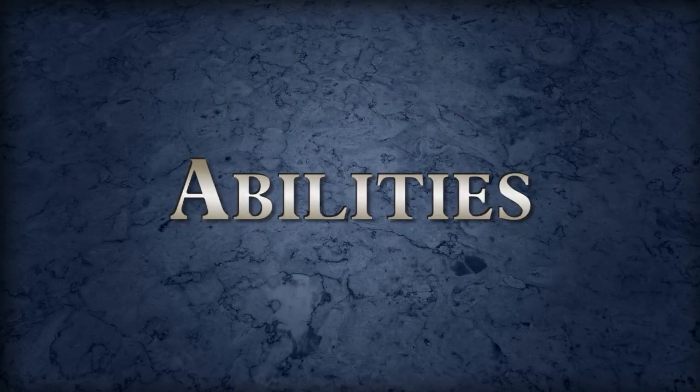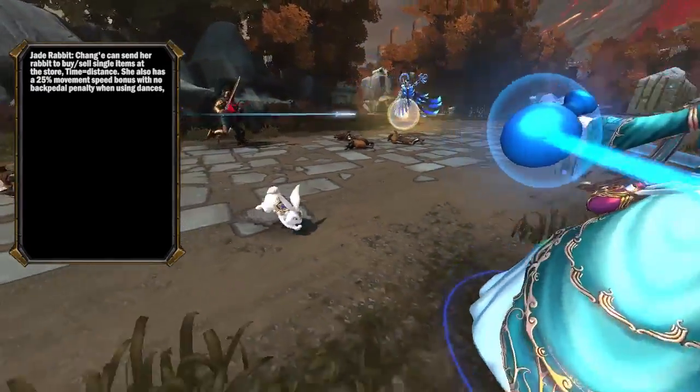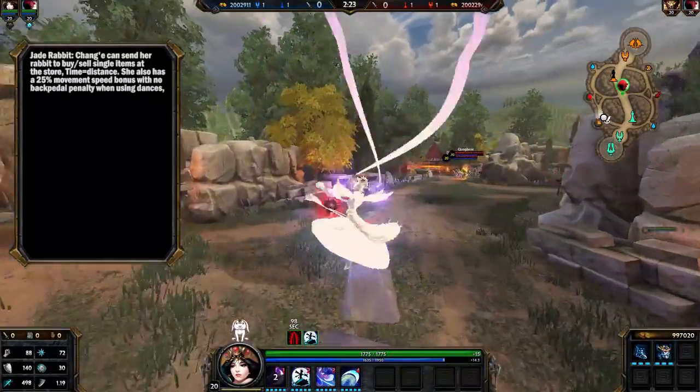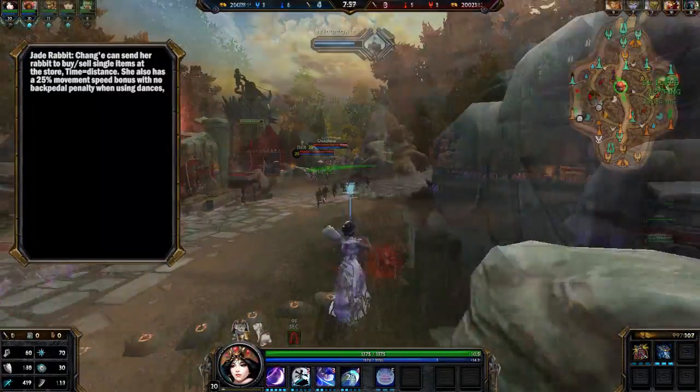Let's go over Chang'e's abilities. First up is the passive, Jade Rabbit. Chang'e can send her rabbit out to buy and sell a single item at the store, and how long it takes depends on how far away she is from the fountain. She also gains a 25% movement speed bonus and no backpedal penalty when using her dances, which are her 1 and her 3. Pretty useful to be slippery.